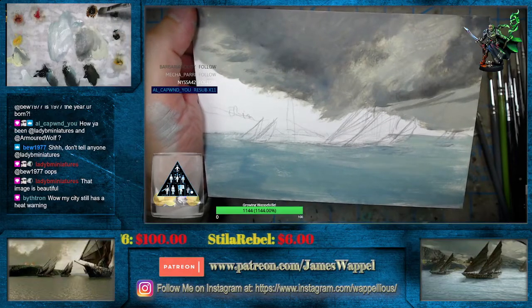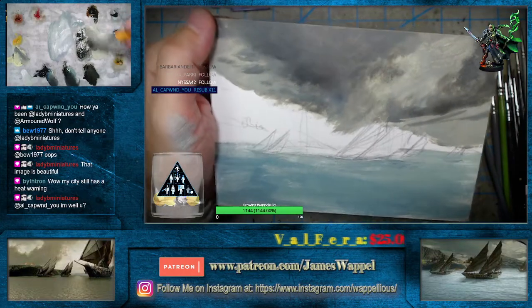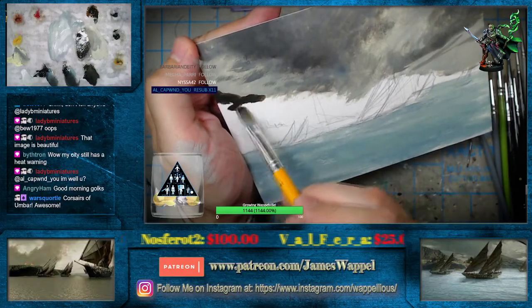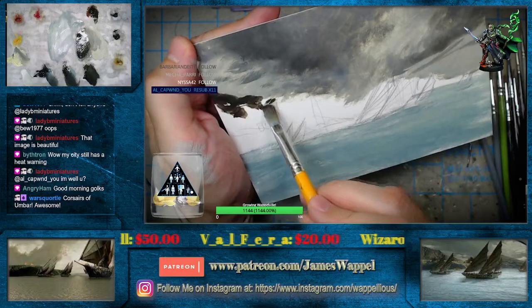This might just get a little bit of asphaltum in there — a little bit of the asphaltum, warm this up just a smidge. We want it to be on the darker end of things, but I think we also want some asphaltum in there. Bithron has a heat warning.